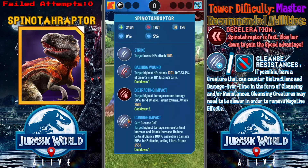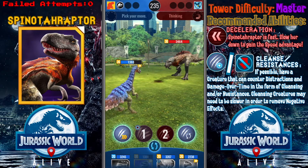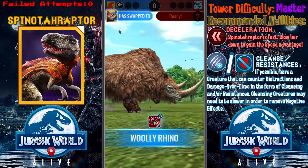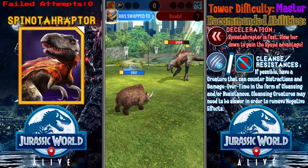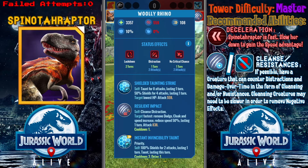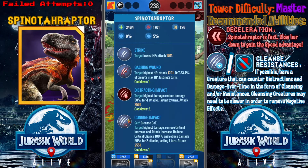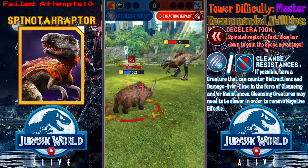Here comes Spino-tyraptor. It doesn't have no escape, so I'm gonna do the swapping combo with Wooly Rhino. Even if Spino-tyraptor manages to take on the stun, I think Wooly Rhino should be okay. Uh-oh — if it does distract and impact, my Wooly Rhino is finished. And it goes for it.